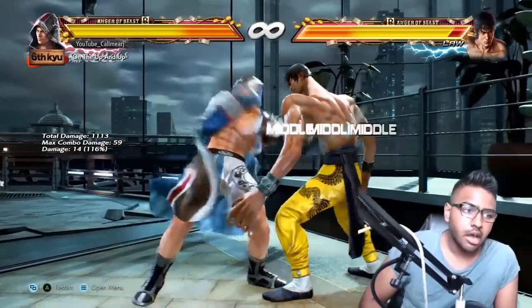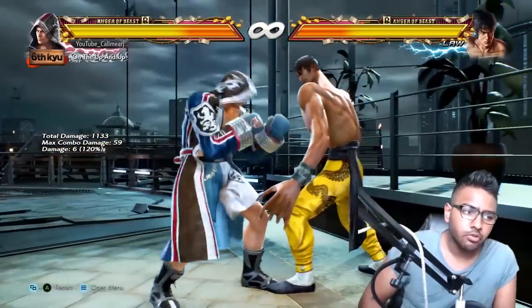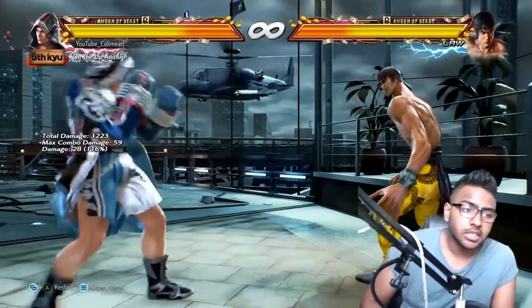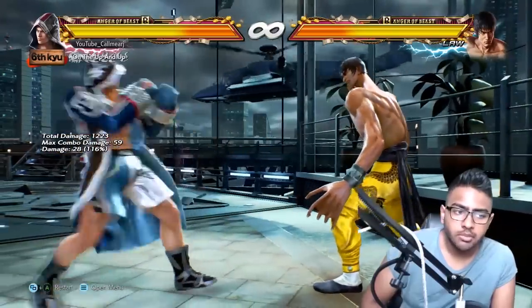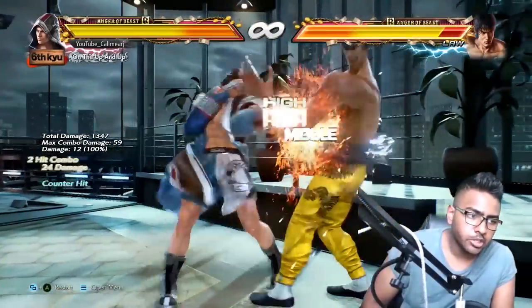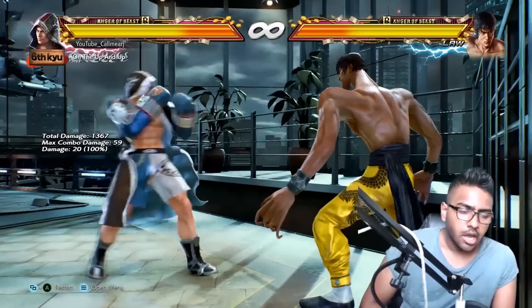We're not going too much into frames, but Steve's key punishes are his 10-frame 1,1 which can also go 1,1,2. He also has 1,2,1 and the extension 1,2,1,2 for 13 frames. For 12 frames he has 2,1. For 13 frames he has down-forward 1, and also down-forward 1,2 — a good punish. Something new in this game for Steve is his move at 15 frames, so another reasonable punish.